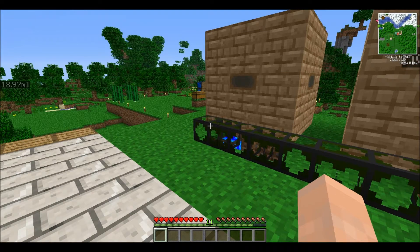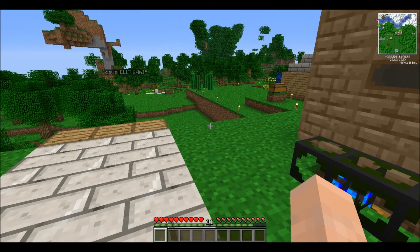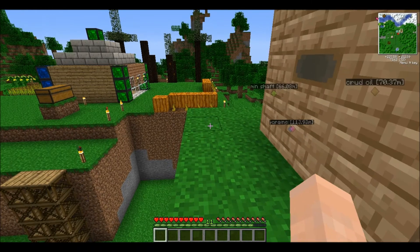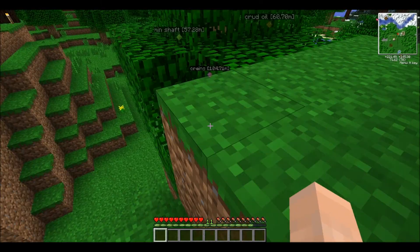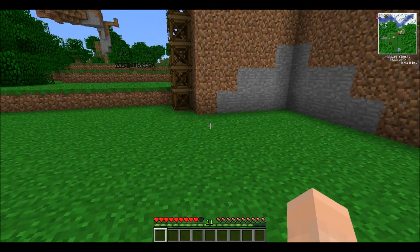I've been having a lot of strange crashes. Normally it says it's a tick error problem. And of course my FPS just keeps dropping. I had a day where I was just playing without recording, working down in the mine, and all of a sudden it just kept me moving in one direction - I couldn't do anything. I just kept moving in one direction into a lake.